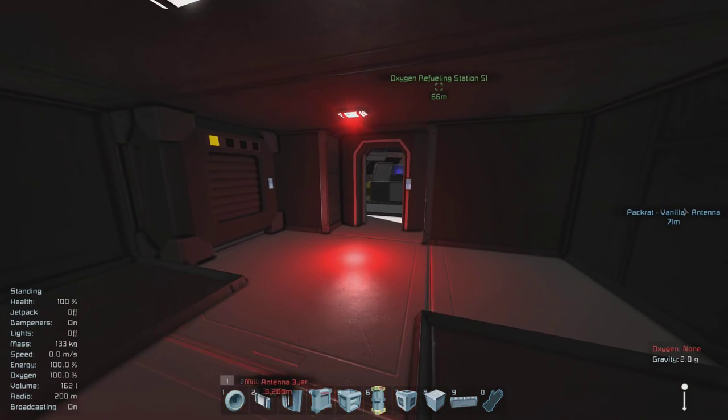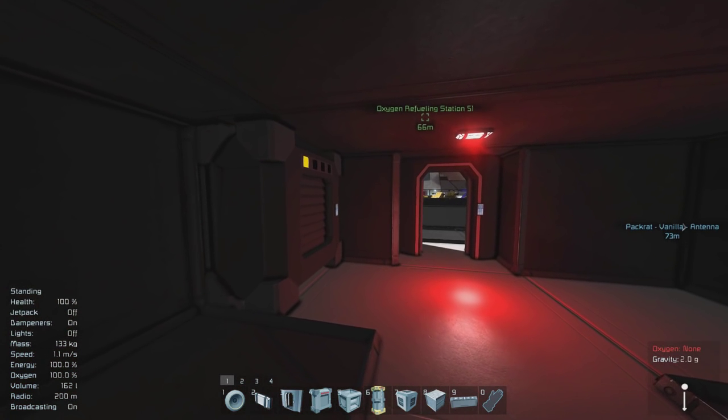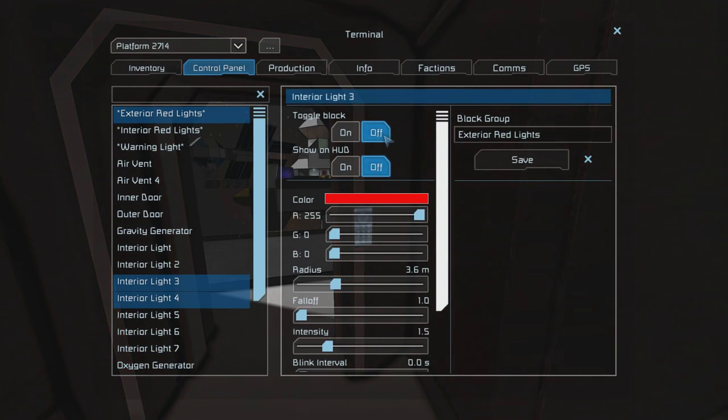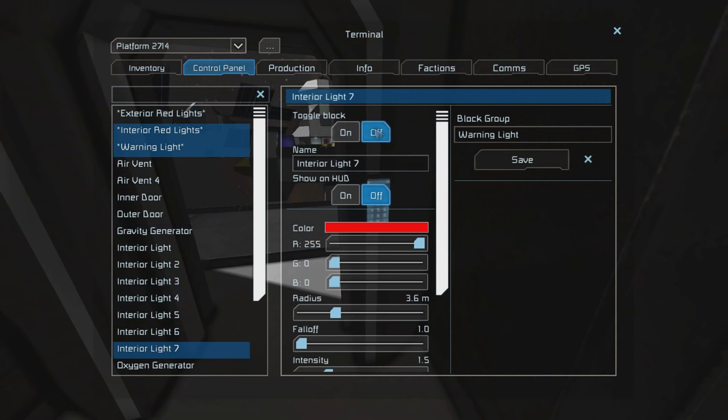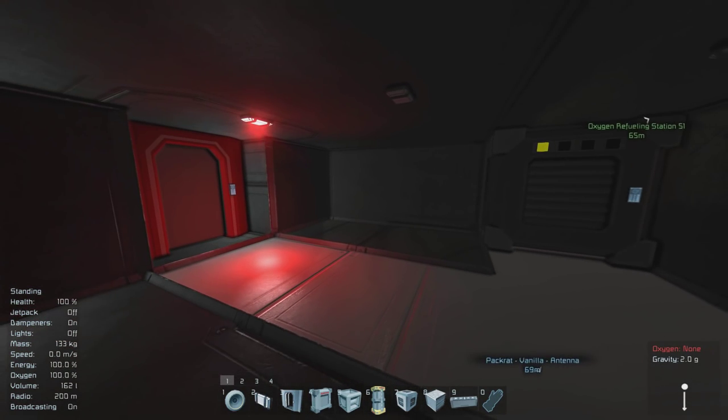Almost all the components are ready, except now we need to start setting stuff up to be ready for the timer block settings. I'm going to start with exterior mode — that means the exterior door is open, the exterior red lights are turned off, and the warning lights are also turned off.